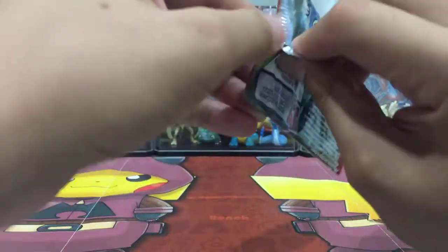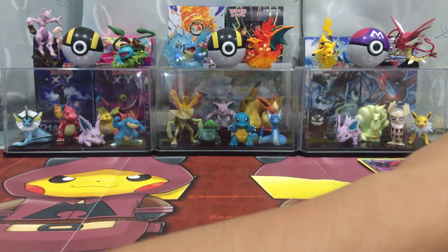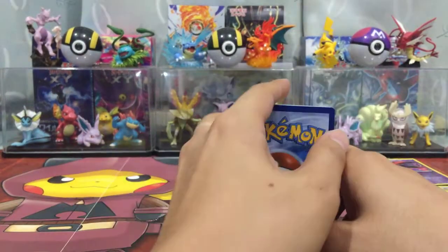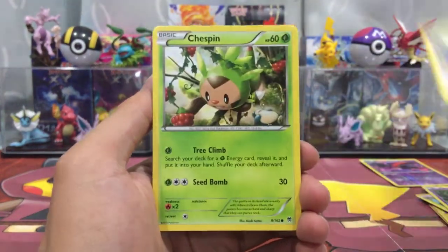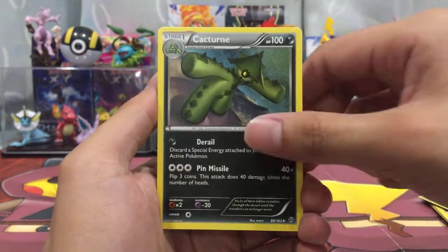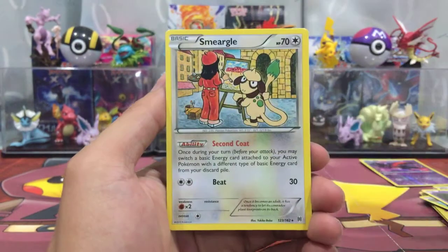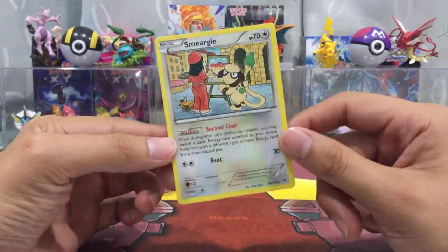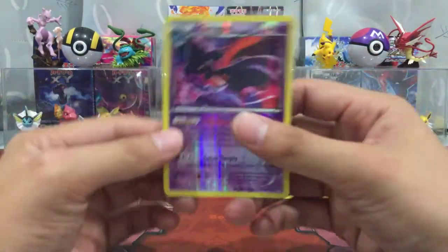Let's hope we can get something in this final pack. We got a Woobat, Rufflet, Chespin again, Zorua, Seaking, Kabutops, Glaceon, Spiritomb, reverse holo Rhyhorn, and a Smeargle. Oh my god, Smeargle — when are you gonna appear in Pokémon GO? We're waiting for you. Disappointing opening, but we got a reverse holo, that's about it.